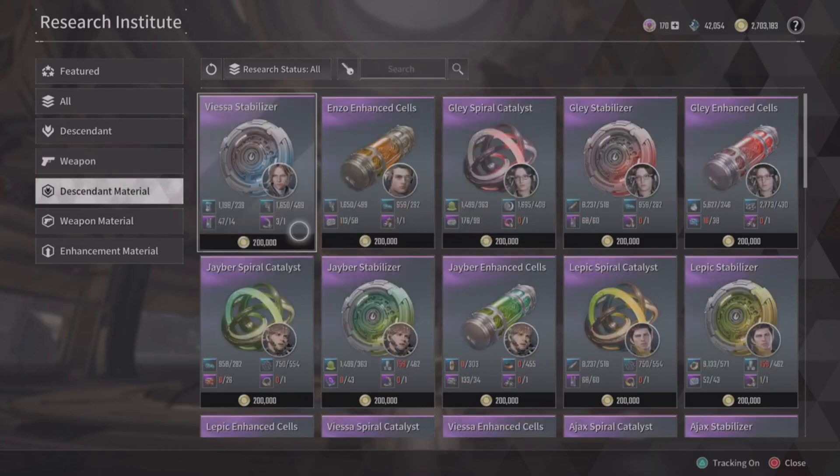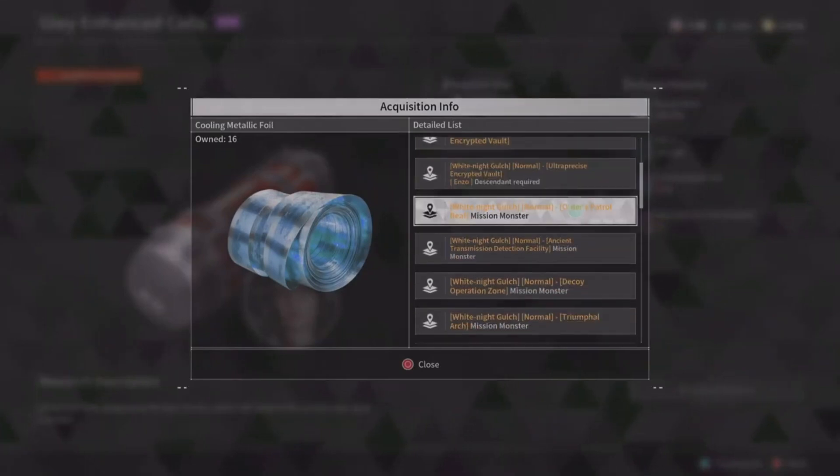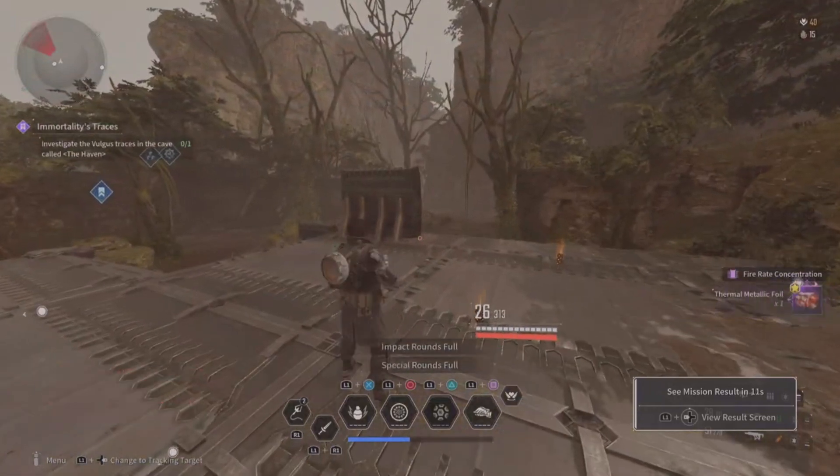Just take a look. The mini boss of each open world mission now has a chance of dropping the material.